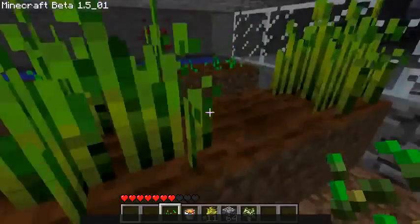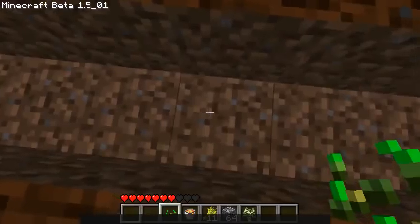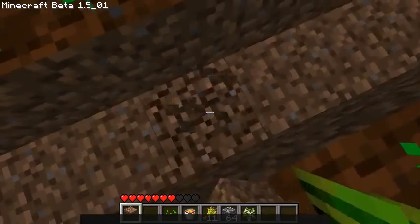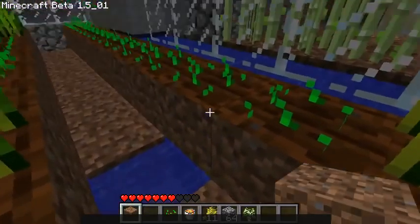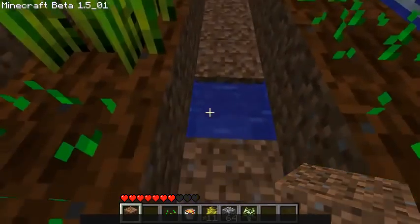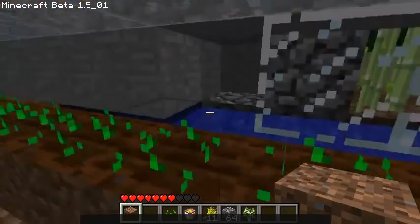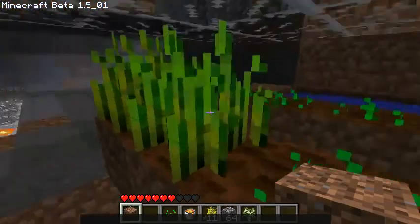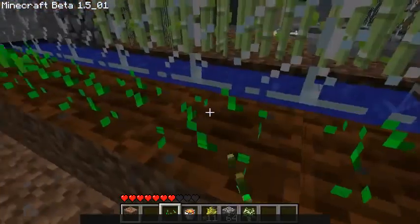This was the most efficient method I could think of to make it. I actually put water under here thinking I could just put the water under the crops to irrigate them, because that really should work — but it doesn't. The water has to be on the same level as the farmland. So I just moved it over here and I get the same amount of crops per space. So I'm fine with it.